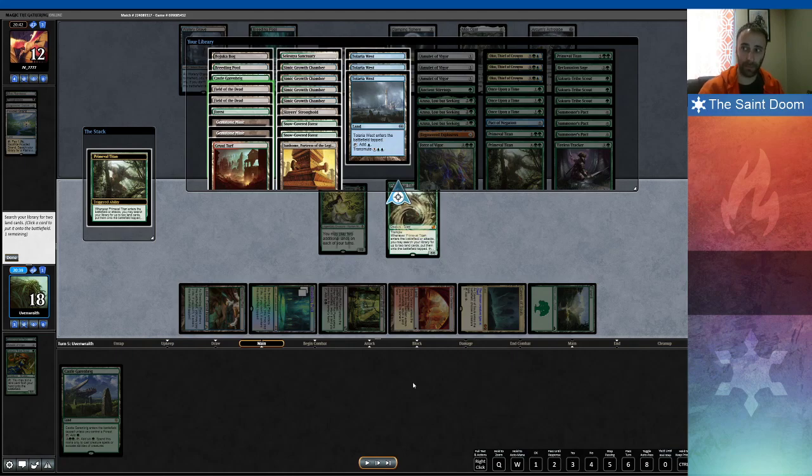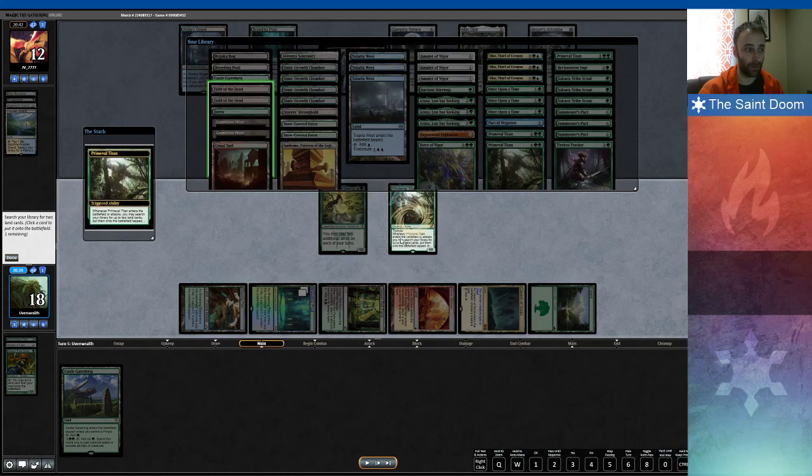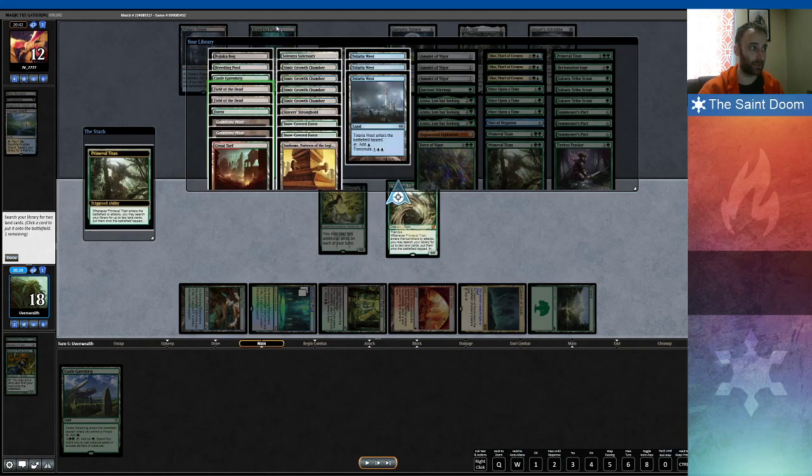I return the Vesuva back to my hand, play Vesuva copying Field of the Dead, and use up all my land drops. What I've done is make it so every single land drop for the rest of the game will make two zombies. Even if my opponent answers this Primetime — maybe they're just holding the Trophy to buy time — every land drop will make two zombies, and I still have a land in hand. Next turn, even if my opponent does something to my board, board wipes included, I can drop Castle Garenbrig and put four power into play, putting my opponent on a three-turn clock — and that's if I never draw anything for the rest of the game. My opponent concedes to that, and that is the match.